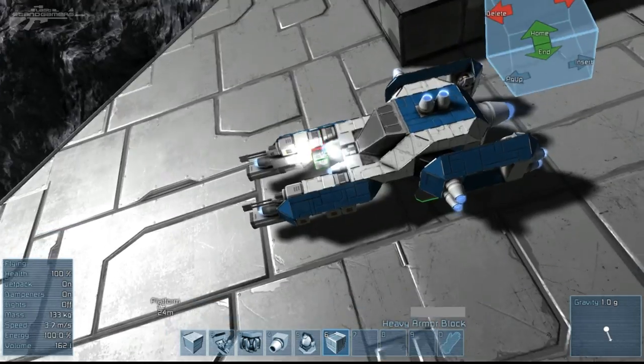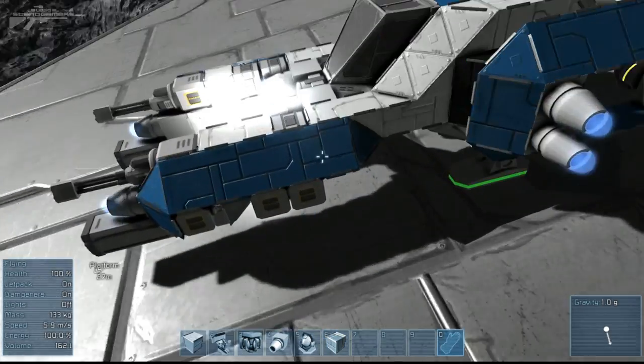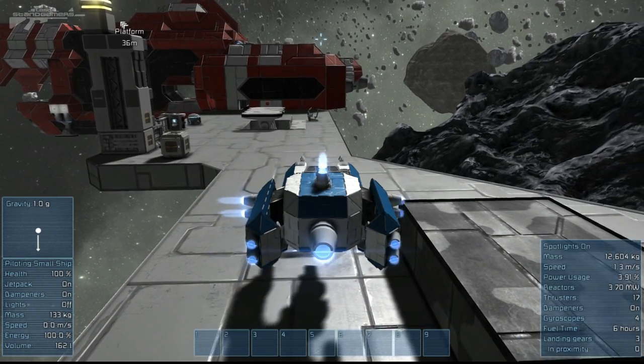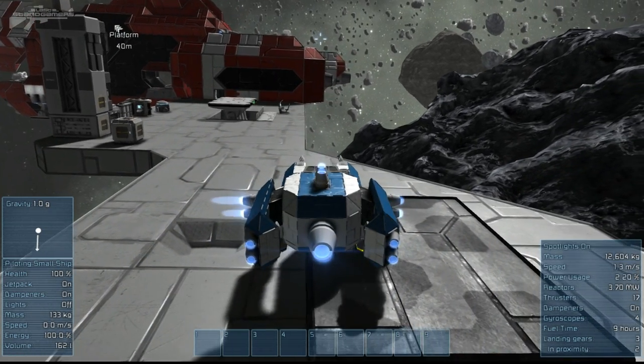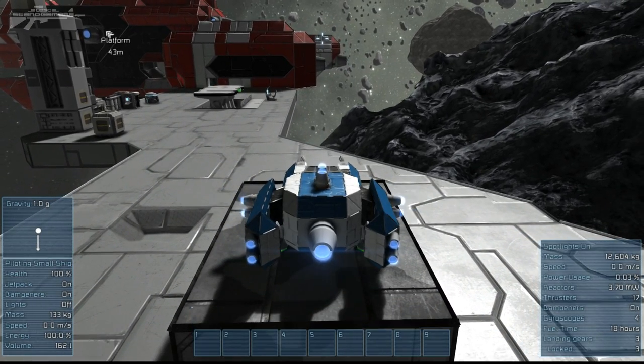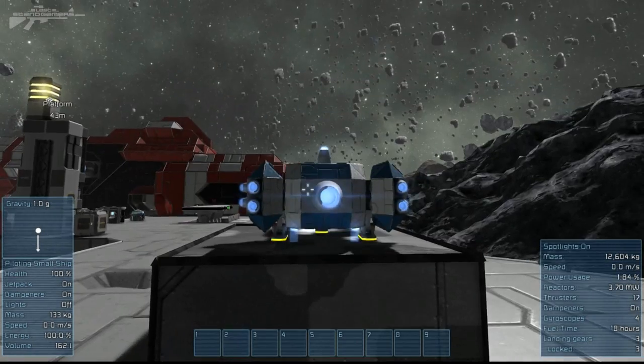The solution is to make the actual landing pad for your ship out of heavy armor. I'll just do a quick landing pad here and fly over to show you how it doesn't actually damage it. This is quite interesting because it means that places where ships have to take off will now have to be made out of heavy armor so you don't damage your own ship. We can just land it there and accelerate basically all day without causing any damage at all.